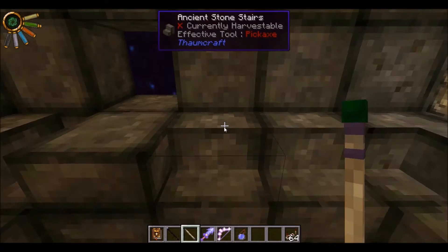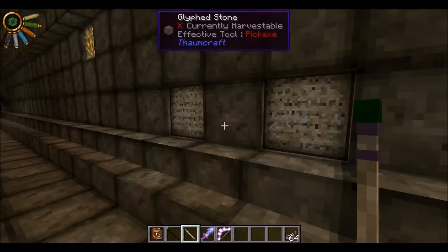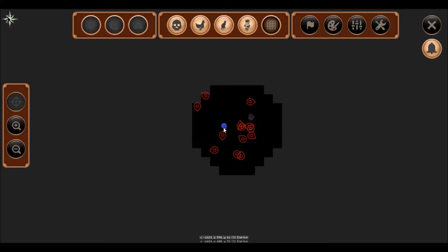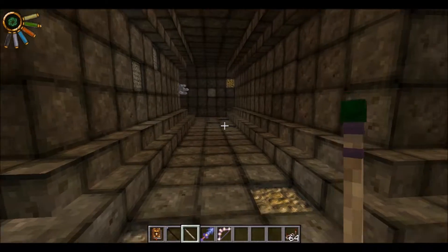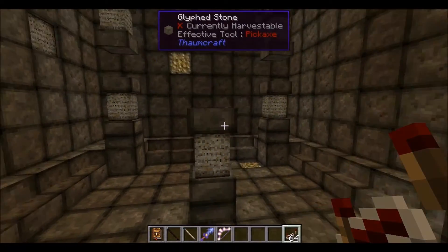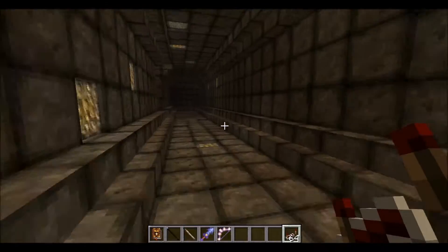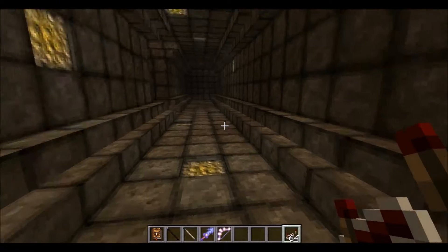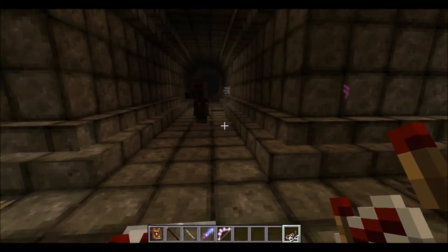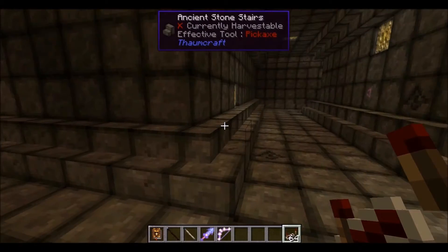There are treasure pots around here with random treasure in them — like this one has a Splash Potion of Water Breathing. Journey Map is basically worthless since it's all indoors and can't really show you anything. Here's one of the rooms available, just filled with a whole bunch of glyphed stone. So if you want a whole bunch of knowledge fragments, this is where you go. That rune stone is shooting lightning at me, and it'll give me warp if I stay too close.